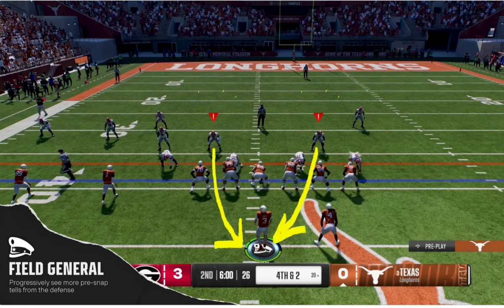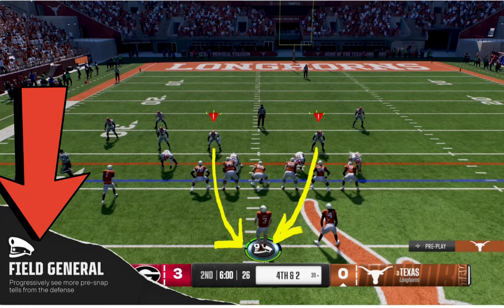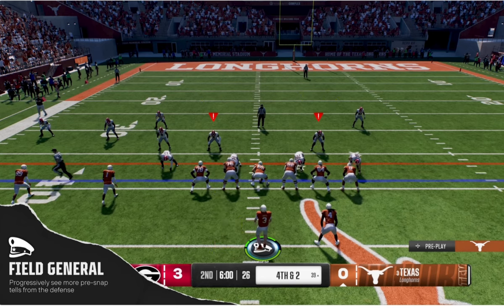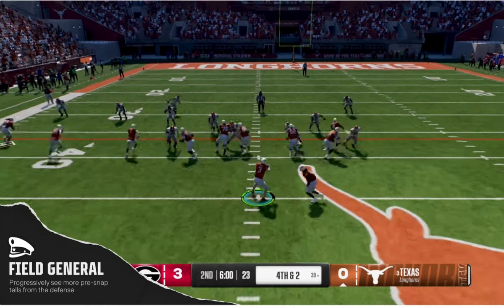One of the more important abilities looks like field general. It's not just Omaha — it says you 'progressively see more pre-snap tells from the defense.' The progression is probably based on how often your opponent runs a play. On third and fourth down you can see if guys are blitzing. So if someone keeps running the same blitz or the same coverage, that might get revealed — a very interesting and important ability.